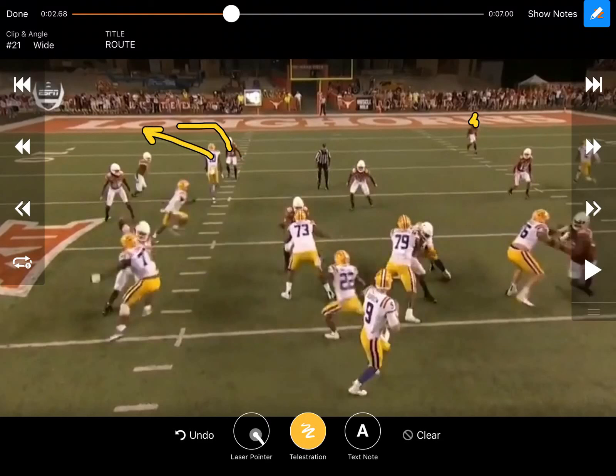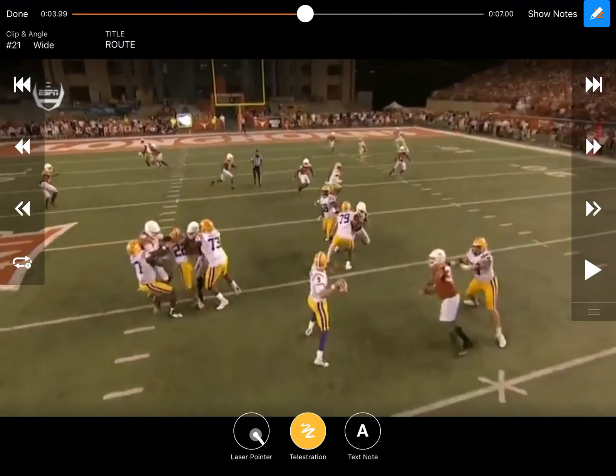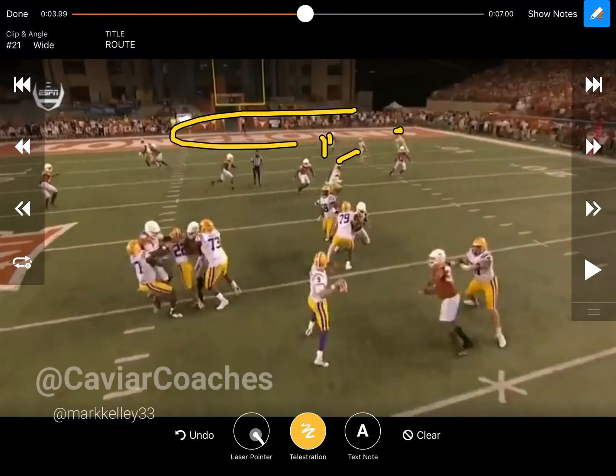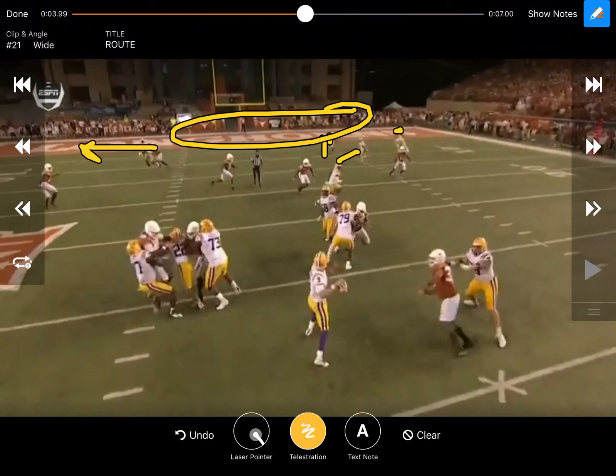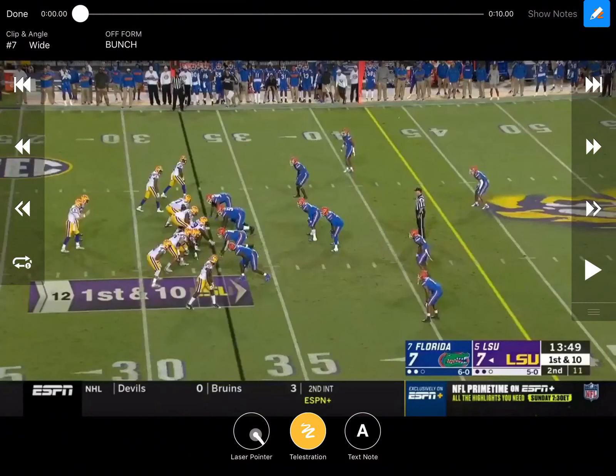He's either got to take the dig or he's got to take the post. As it keeps going, Joe Burrow gets his eyes to that safety. If that safety hangs at all — as soon as he breaks in, he sees him step up — he knows this guy's job is to beat that corner, his job is to beat the safety. He's got a lot of space to throw him to, especially with that corner route taking that other safety. You can see how early he's throwing this — that ball is already out, throwing to open space.